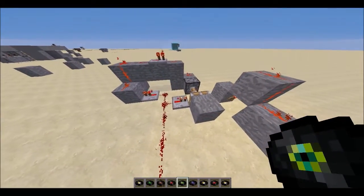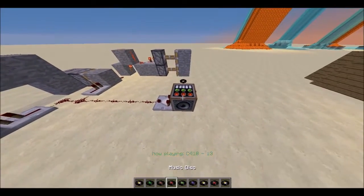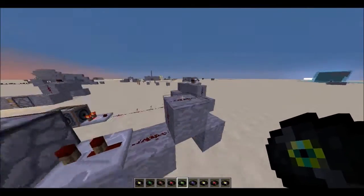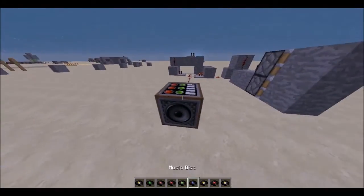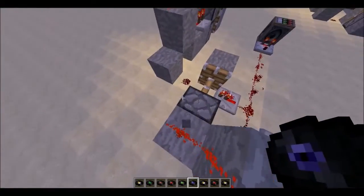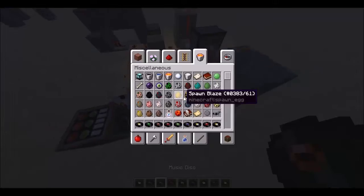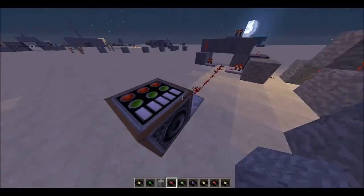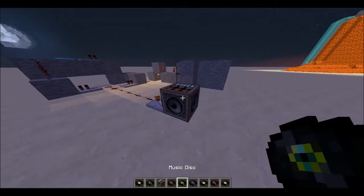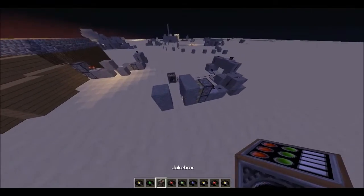When I put in the one disc, it powers the first output — but when I put in the five disc, it doesn't power this, it powers this, which goes through this, which activates this, which deactivates this, which deactivates all of this, deactivating the pistons. However, if I place one more disc so it has six, it activates this whole circuit as well as the other one, denying the redstone from going through and leaving this redstone torch on — meaning you can't get through. It should simply take a bit of redstone work, and you have yourself a secret entrance.